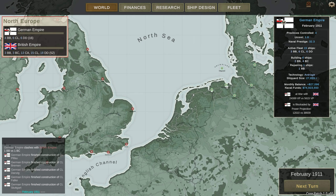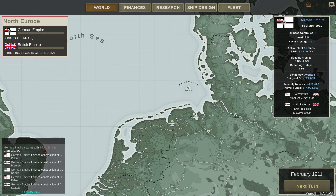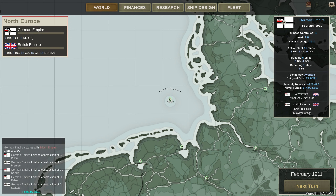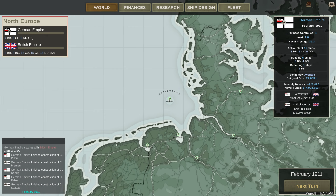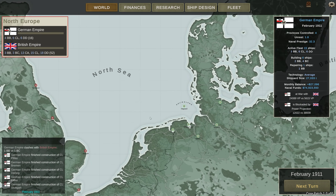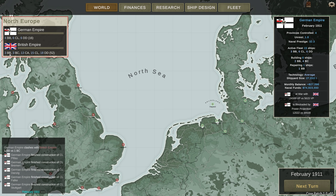Brother Monroe here. Welcome back to the German campaign in 1910, or 1911 as it is now. This is looking a bit better. Our power projection is now over 10,000. The British are still close to 40,000 though. But the world is going very well — we definitely have a lot more victory points than they do. We have an advantage in battleships, which is crazy, and we found out that their battlecruisers are pretty rubbish.